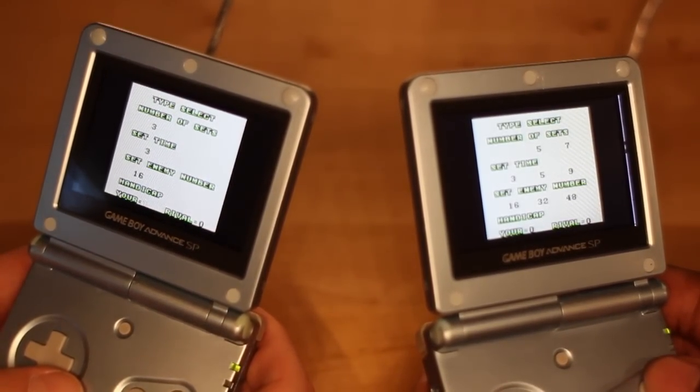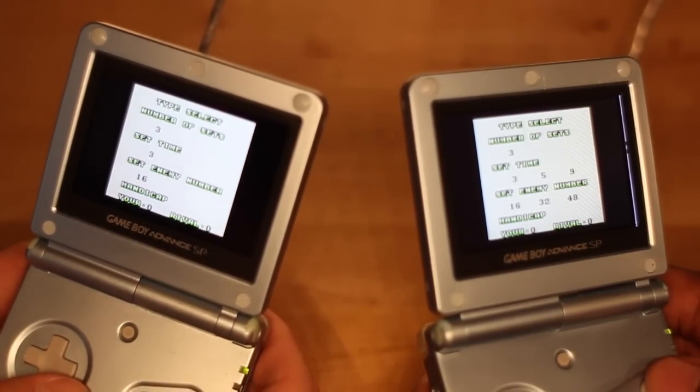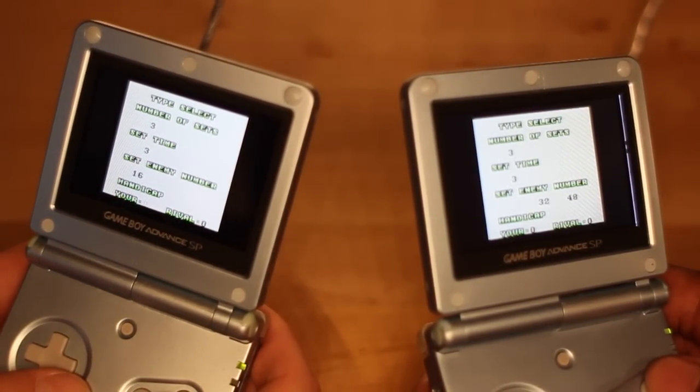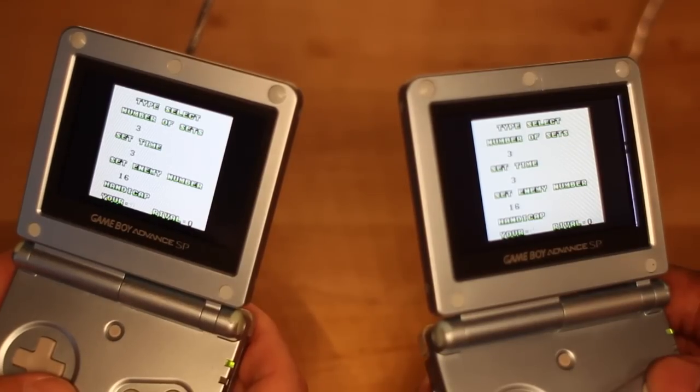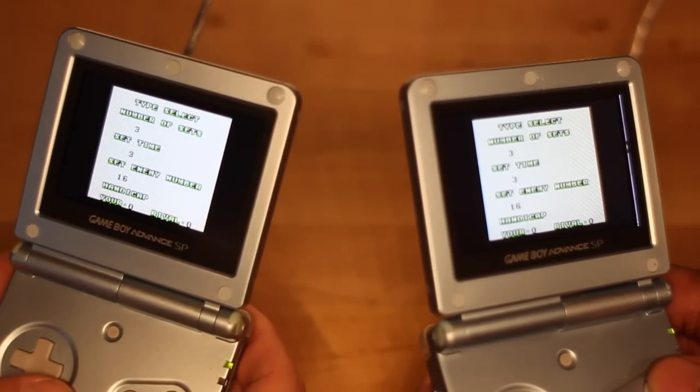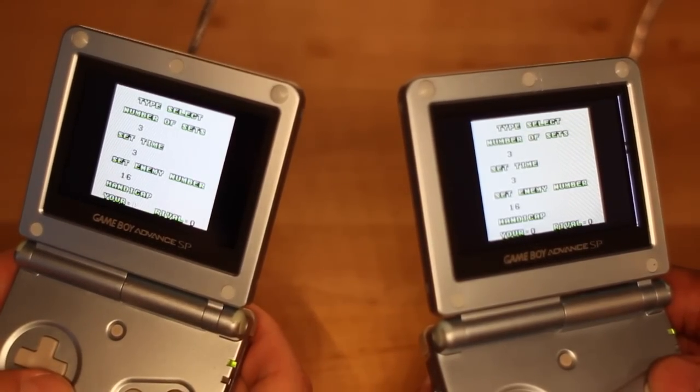Looks like you take control. Number of sets: three. Time set: three. Yeah, let's go with whatever. Set enemies — number 16, definitely. There's a lot of enemies that come out at you. Handicap at zero. You set yours at zero too. Switch A.